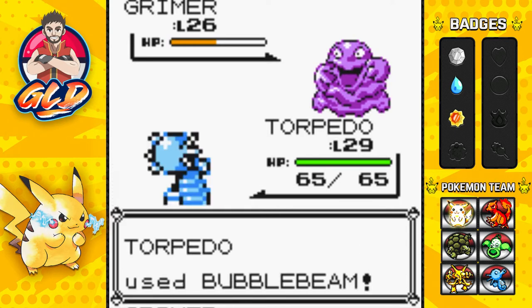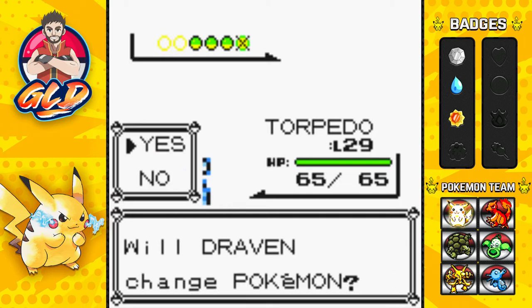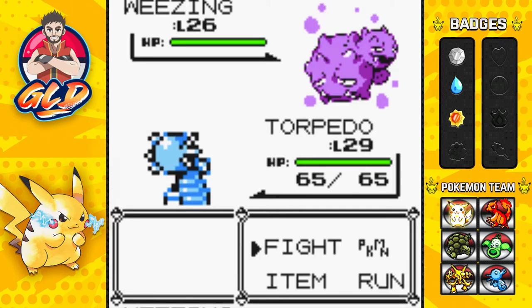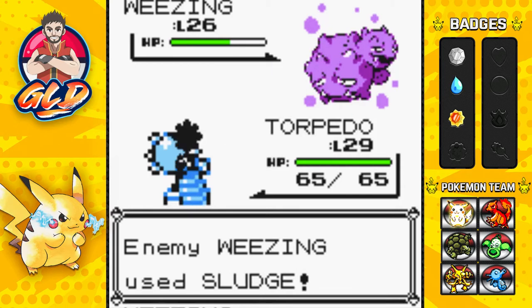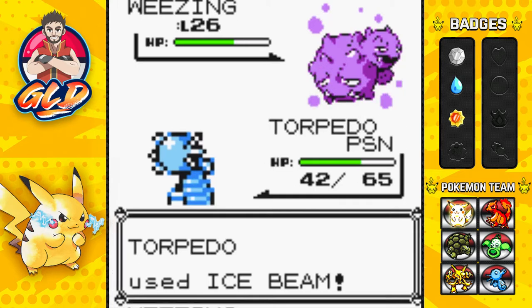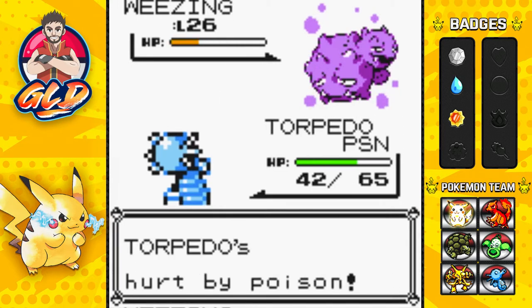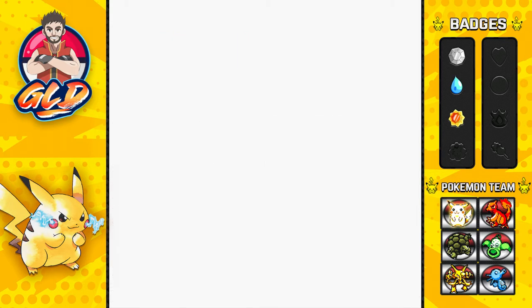I'm doing this side quest because after we defeat Erica the gym battles get tougher — whose idea was it to boost Koga and Sabrina to level 50? Taking on Wheezing, we get poisoned. Let's try an ice beam to freeze it — no luck. There's a smog attack, then another ice beam, and just like that Wheezing is defeated.